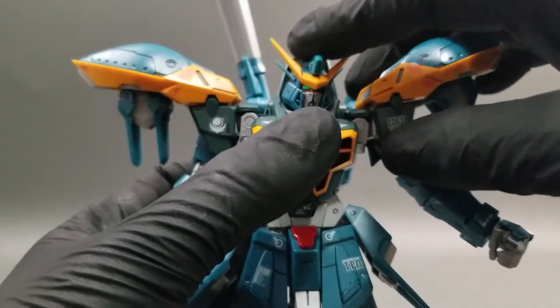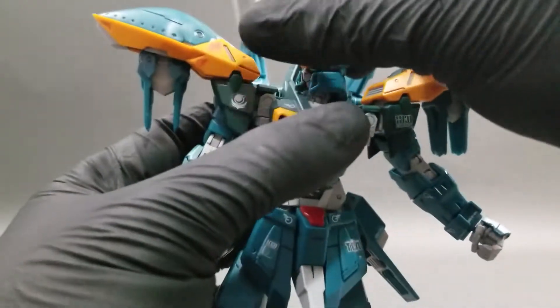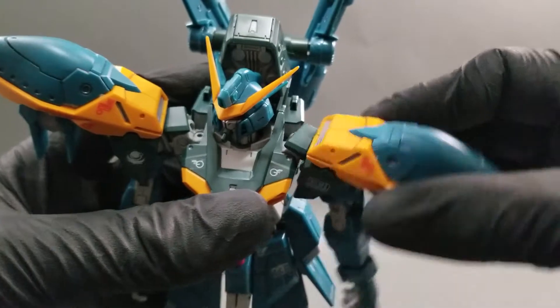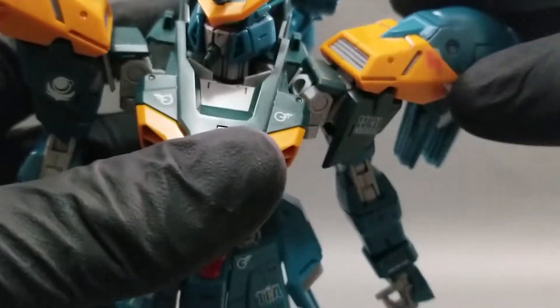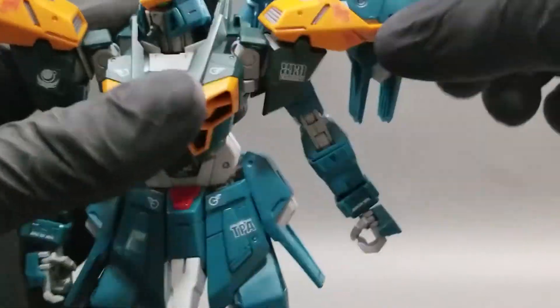It's on a ball joint so we can pivot side to side. Great up and down movement, this much of a head rotation — no 360 because of the backpack — and an excellent neck extension. We have this much of an internal shoulder rotation, really good. And here we come to the first problem I have with this kit: this joint right here is prone to coming off. Though it is easy to put it back in, excessive movement of the arm may lead to the shoulder coming out. So just keep that in mind.